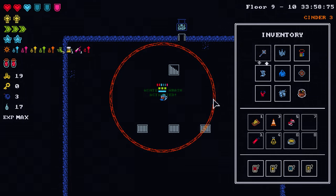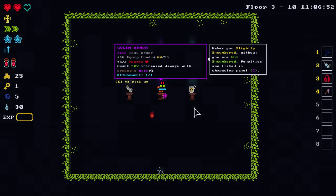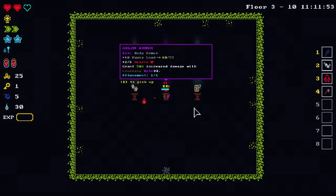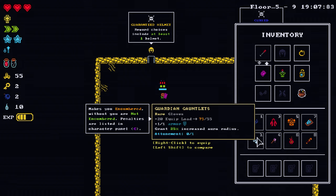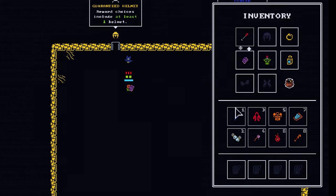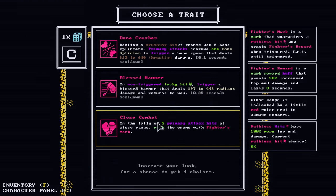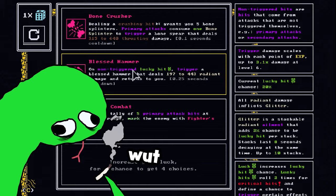Therein, though, lies what I think is the only major problem with Tiny Rogues — the learning curve. This isn't to say the game is impossible to comprehend; it's actually pretty intuitive once you understand how everything works. The issue simply lies in how all of this information is presented. Nearly every item, trait, or anything else with a description contains several highlighted keywords that come with a respective text box explaining what that keyword means. The sheer amount of these keywords, and how the explanations for them can get so lengthy that they go off the goddamn screen, can only be described as information overload.